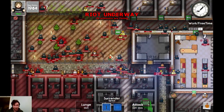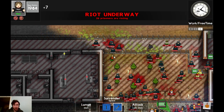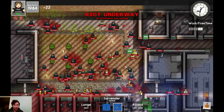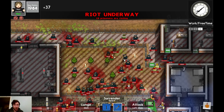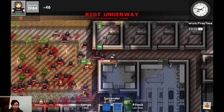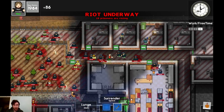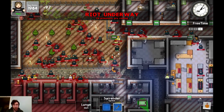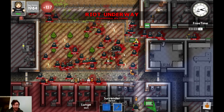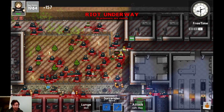27 prisoners rioting at this point — absolute chaos. I'm now completely fully upgraded, and now that I'm fully upgraded I can one-shot every single guard, every single time. One-shot every single guard — it's as simple as that. Even the riot guys, I can one-shot them as well. But I'm just able to completely destroy everything. There's still 20 prisoners rioting, there's still lots going on. It might be worth grabbing a set of keys here.